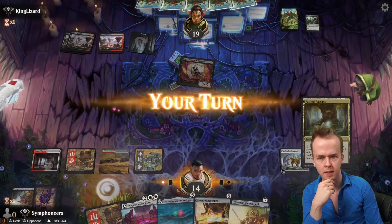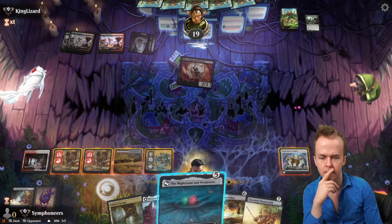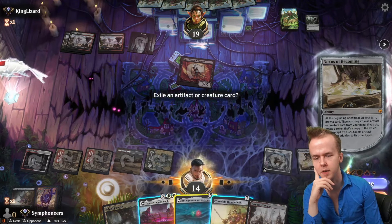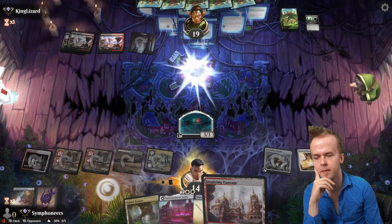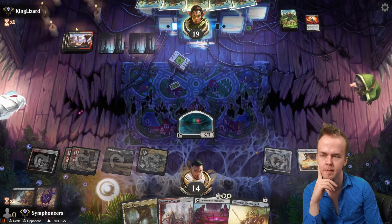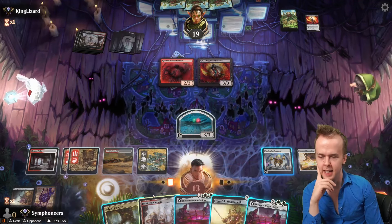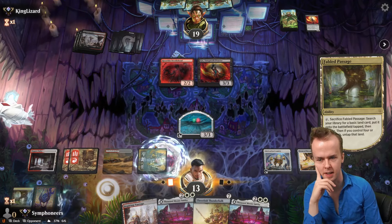Jagged Barons for the opponent. Play out a Montagna. Consider our life choices. Nexus of Becoming here is alright — we can Mightstone and Weakstone off of this and kill Gix. I like killing Gix. Razorkin Needlehead — goodbye Gix. Fabled Passage for some nominal deck thinning and an untapped land.